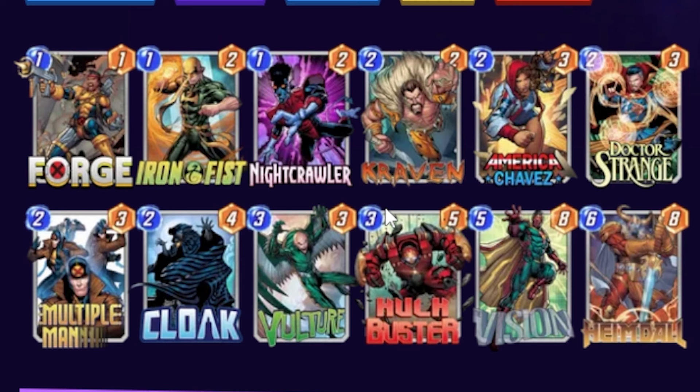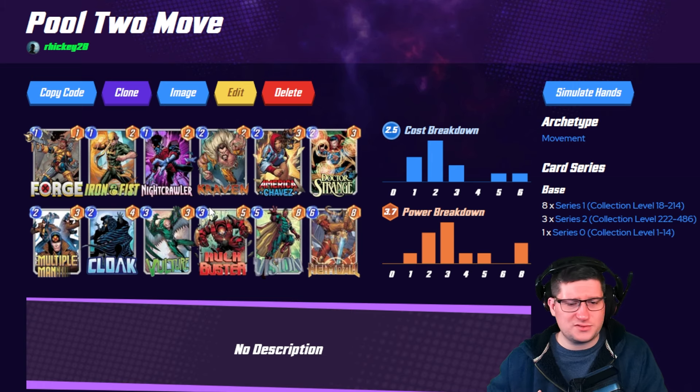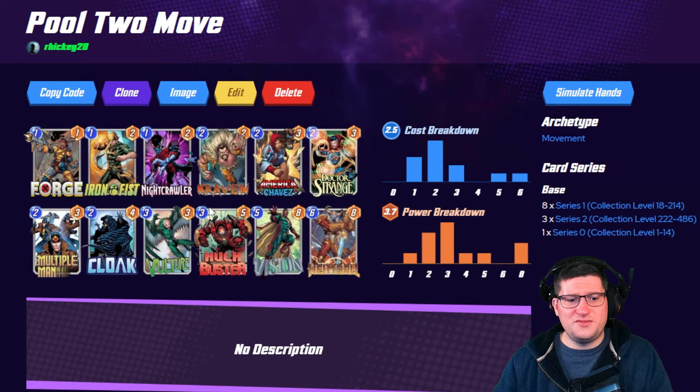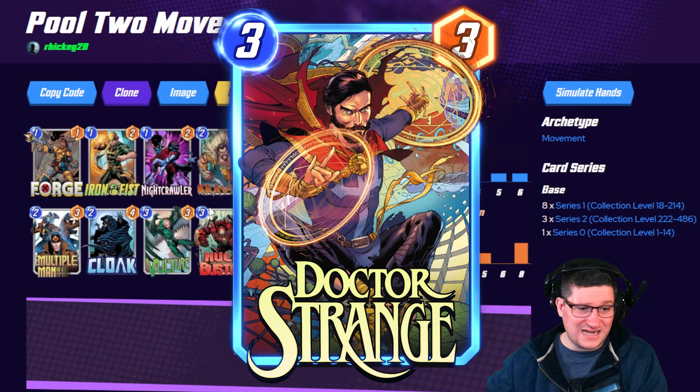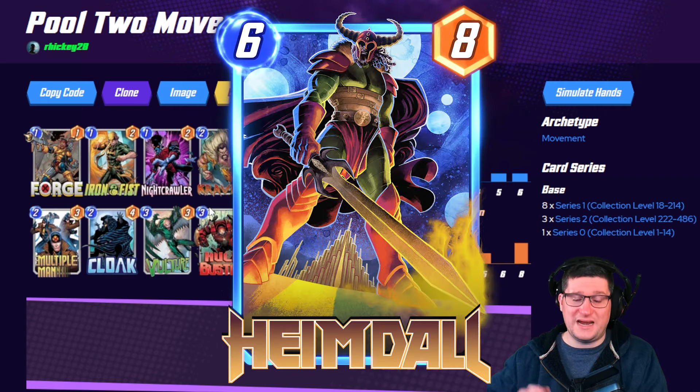The first one that we're going to talk about is Move, which I kind of think is the worst of the archetypes, though it's not particularly bad. If you have all the cards, it's still pretty solid. The main move cards are going to be Kraven, Doctor Strange, Iron Fist, Cloak, Multiple Man, Vulture, and Heimdall.